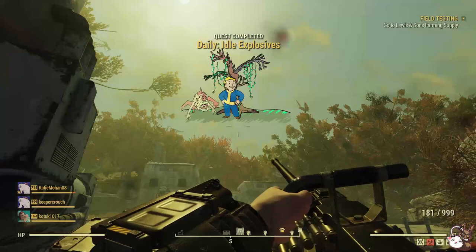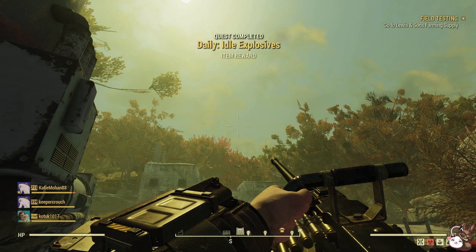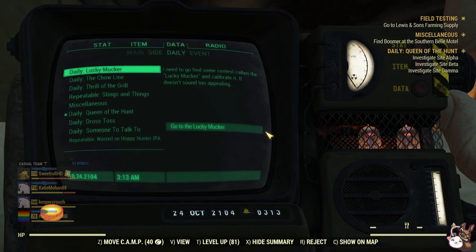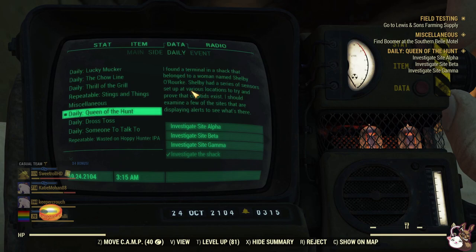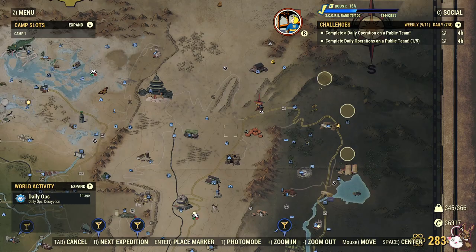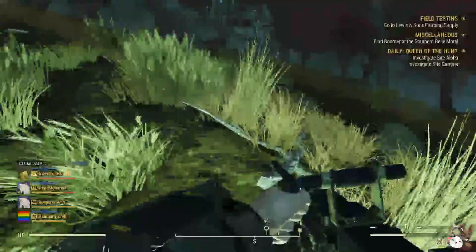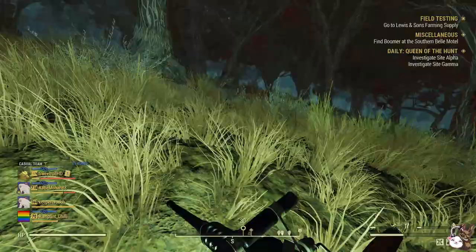Let me know in the comments down below what your favourite daily quest is. Let's get into the top three. Coming in at number 3 is the daily quest Queen of the Hunt. There are actually five locations it will give you, but you only normally need to go to one or two until you find the creature. You've got Site Alpha, Beta, Gamma, Delta, and Epsilon — all in the same locations. All you've got to do is hunt down the cryptid.